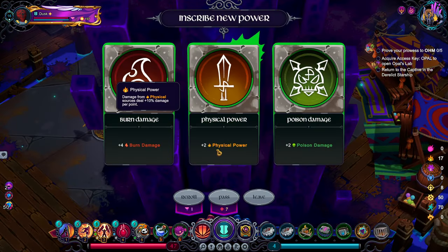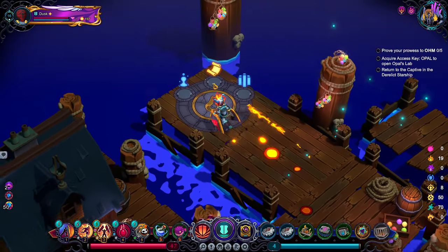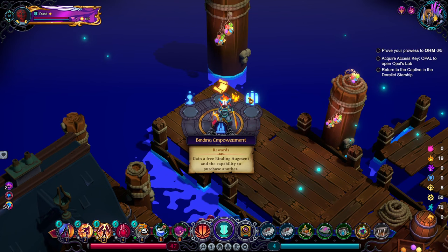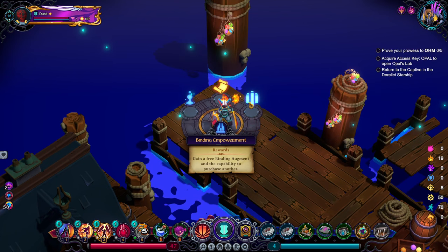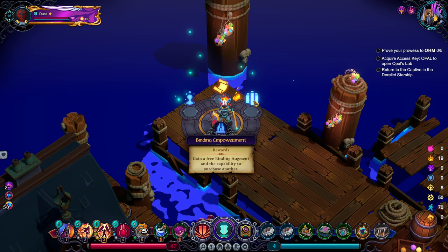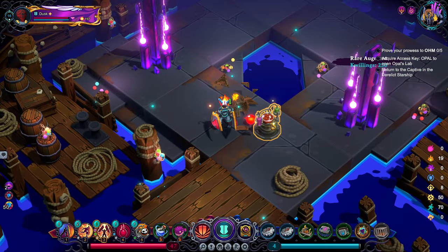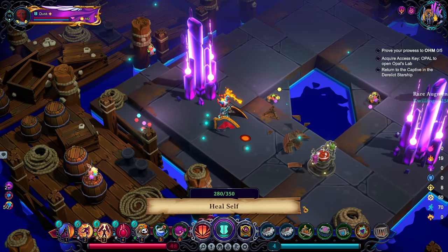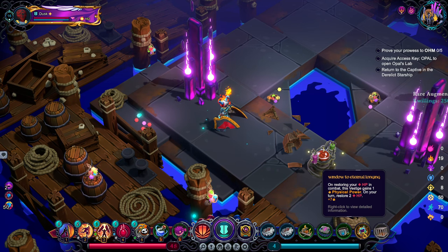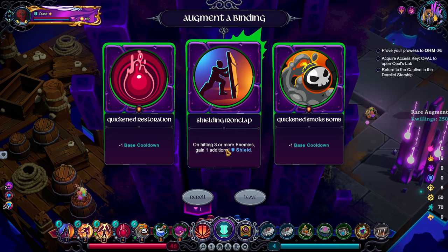Taking Physical Power here — make number bigger. I think we're fine. Sea Breach Study is bad, I'll take the freebie at least. On hitting three or more enemies gain additional shield — that's pretty cool for this build.